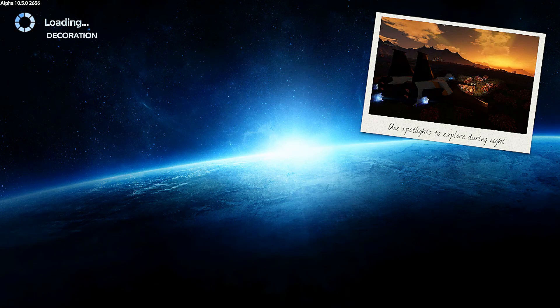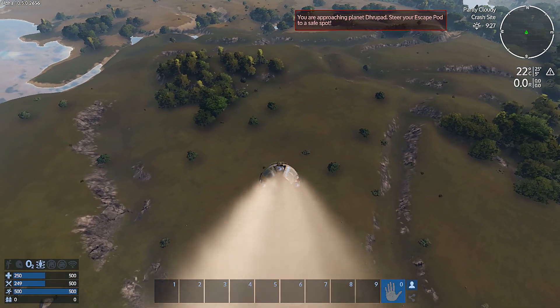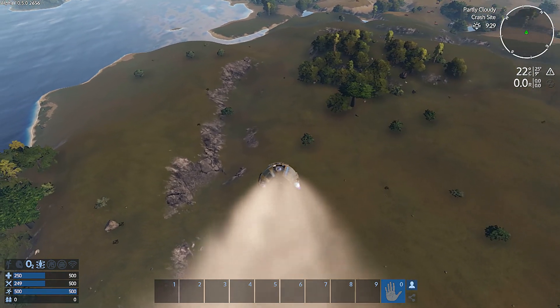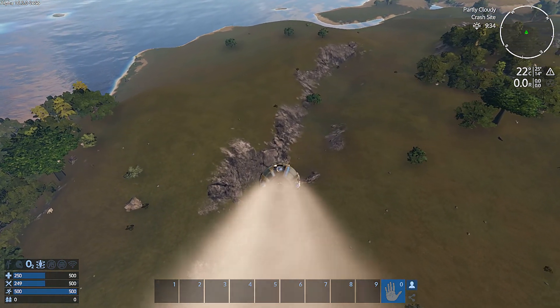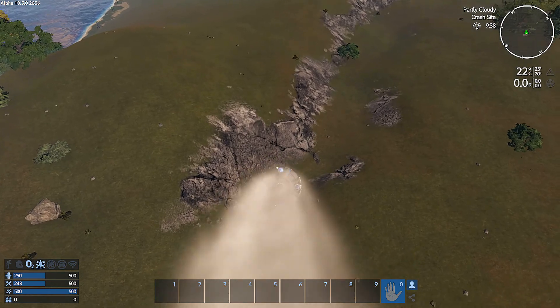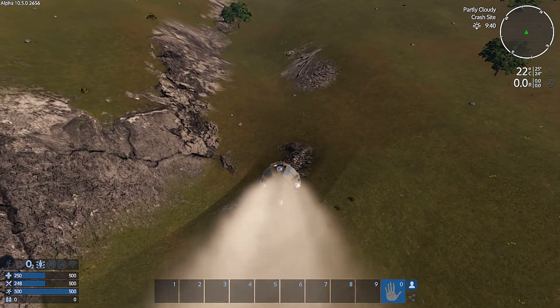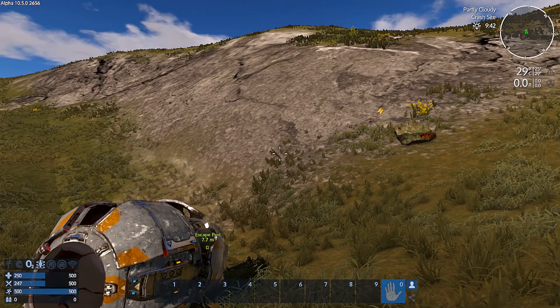Spotlights to explore — is that a fighter jet? What in the world is this game? Approaching — we need to get to a safe spot. I don't know if this really looks safe. I'm going to aim for this crater ridge area. We're going to hit hard. Bink, bink, bink, bink. That sounds terrifying.